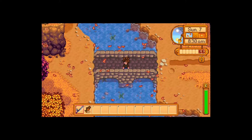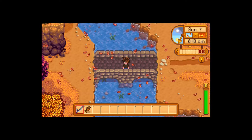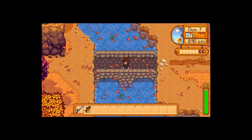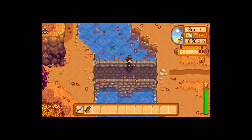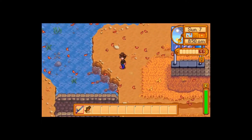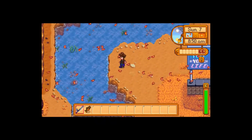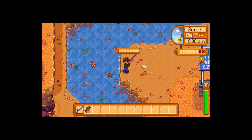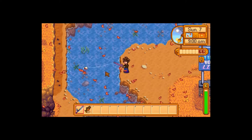Hello, I know some of you were wondering how the fishing minigame works in Stardew Valley, so really quick I'm going to explain that to you. Here I am at the river over by JojaMart, and of course you need your fishing rod, and you left click and hold to throw it out.